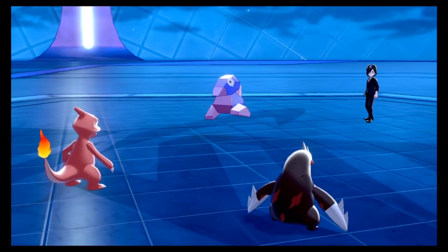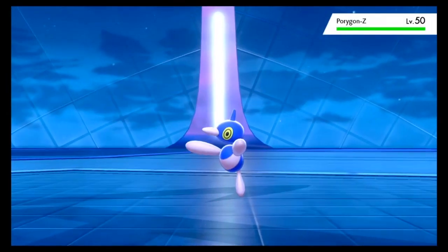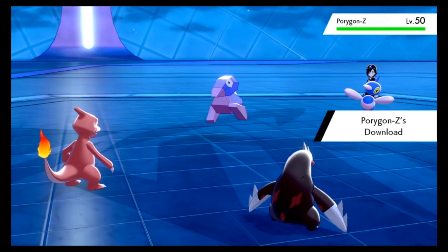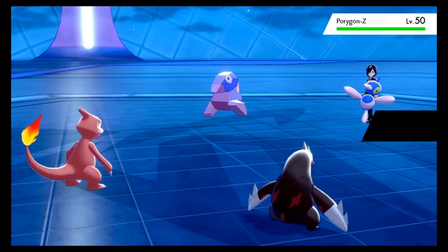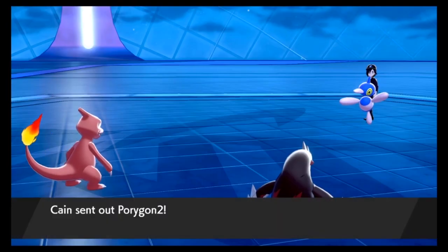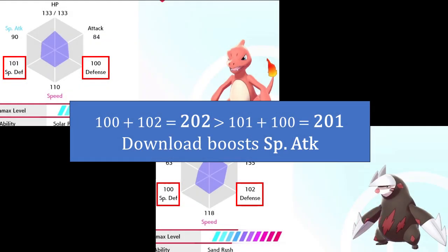A more accurate description would be that Porygon-2 compares the sum of all opponents' defense and special defense stats. For example, take a look at my Charmeleon and Excadrill. Charmeleon has 100 defense and 101 special defense, and Excadrill has 102 defense and 100 special defense. To calculate which stat Download will raise, add the two defense stats together — in this case 202 — and add the two special defense stats together — in this case 201. 201 is smaller than 202, so Download will give a special attack boost here, as you can see.